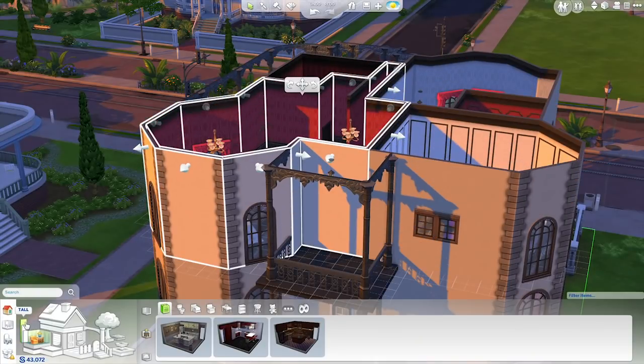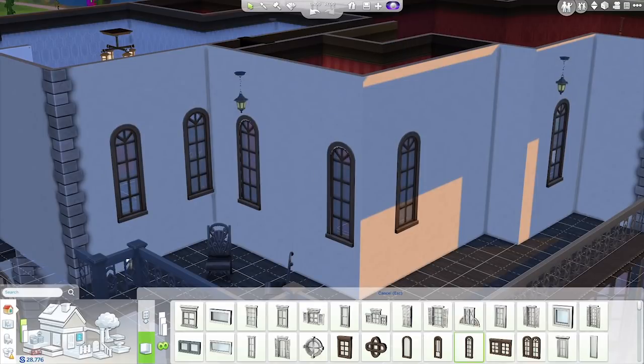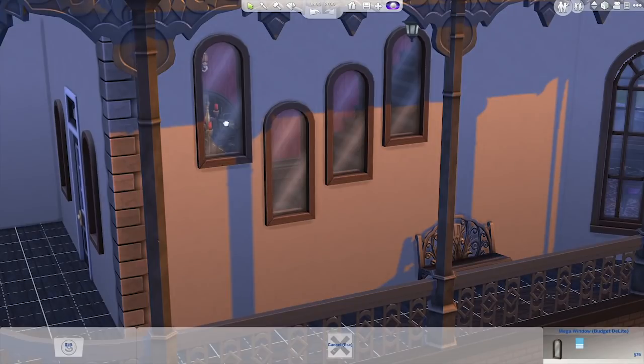In The Sims 4, walls can be set to three different heights. Windows can be added to a room with just one click, and I can adjust their placement along the wall.